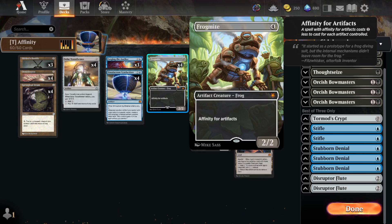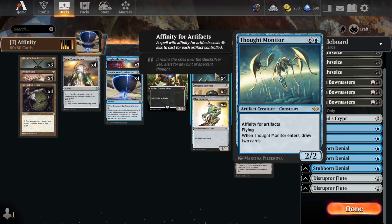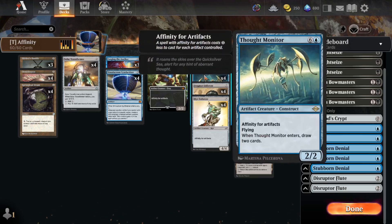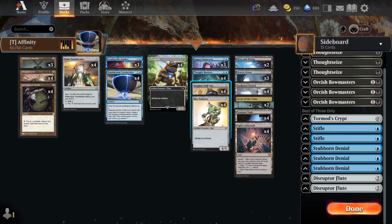Frogmite is just a cheap artifact creature — you usually get it out for 1, 2, sometimes 0 mana quite easily. It plays well with Springleaf Drum and with our Kappa Cannoneers. Our Thought Monitors, Jars, Cannoneers — those are just really cheap large creatures that usually end up being unblockable. Thought Monitor draws us a bunch of cards and is usually cheap. Frogmite, Frogmyr Enforcer, and Myr Enforcer are just 4/4s that we usually don't have to pay 7 mana for.